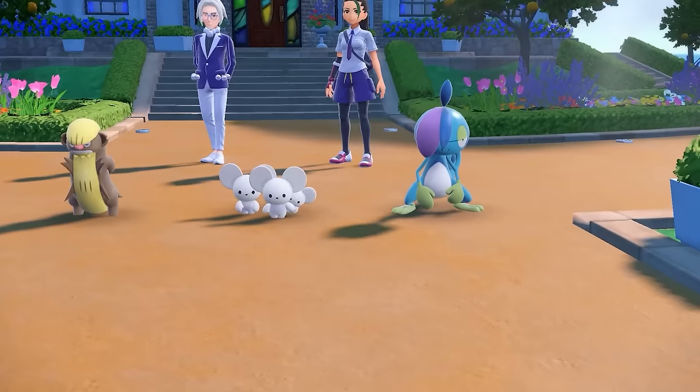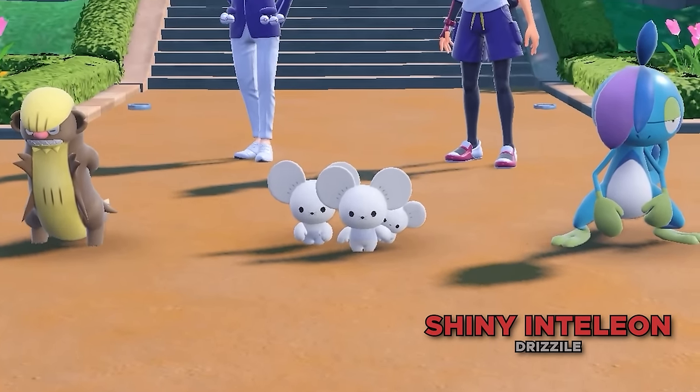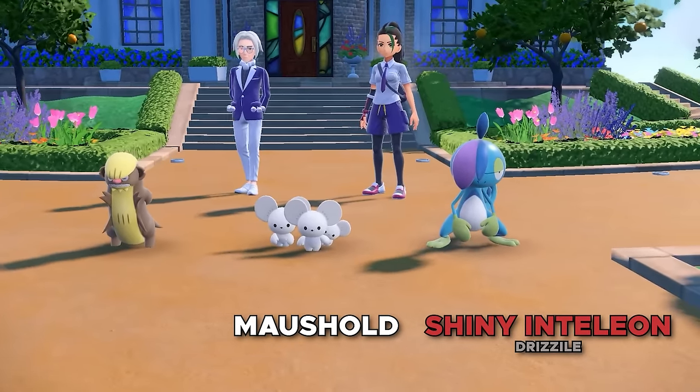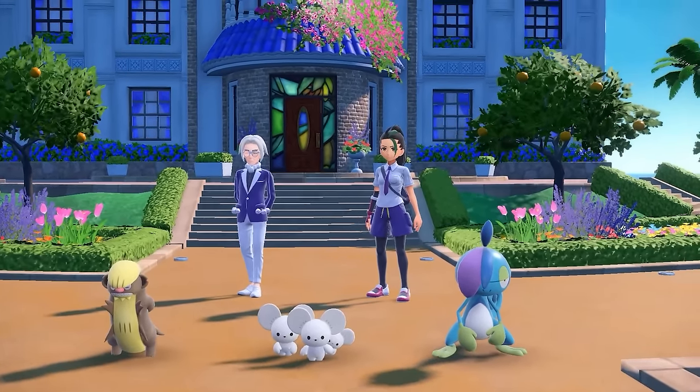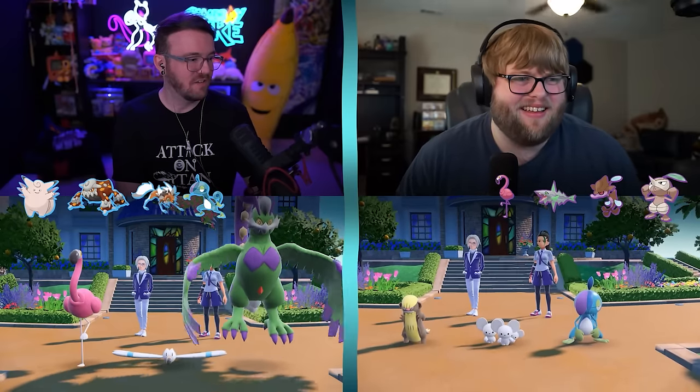The right one this time is a Shiny Inteleon, the middle one is a Moushold, and the left one is a Gumshoos. Give me the Shiny Inteleon. It's actually the middle evolution of Inteleon — Drizzile — but it's not shiny. That was kind of smart, because I wasn't going to believe your shinies, but I really didn't want to pick Gumshoos or the Moushold. I'll take it.